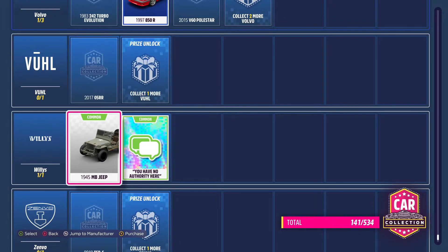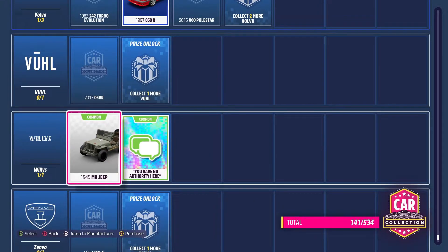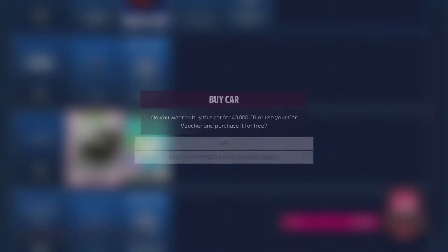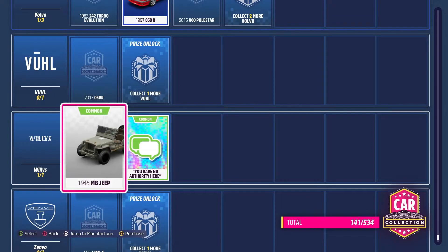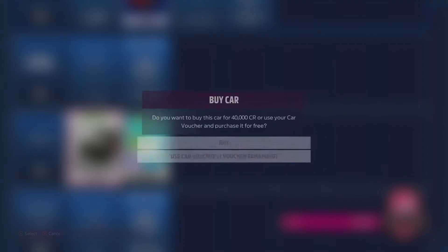You will need at least 40,000 credits to start this, and I would suggest having at least 120,000 because you do get a super wheel spin from it, but it doesn't necessarily mean you'll get money back. So you want to make sure you have at least three, or a good bank to make that money back. Basically what you do is hit Y and hit Buy — you can just continually do this, and it puts a different Willie's Jeep in your garage each time, rather than going to the auto show and sitting through the cut scene. This is much quicker.